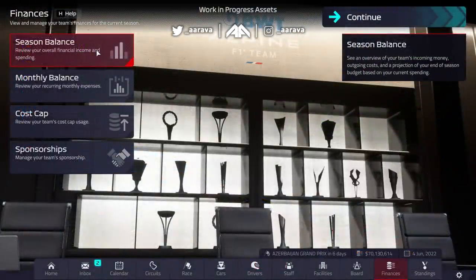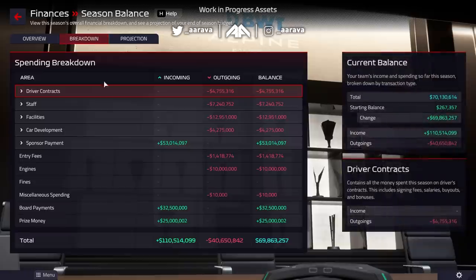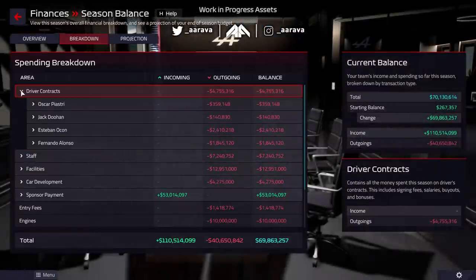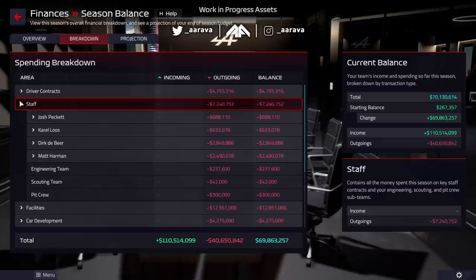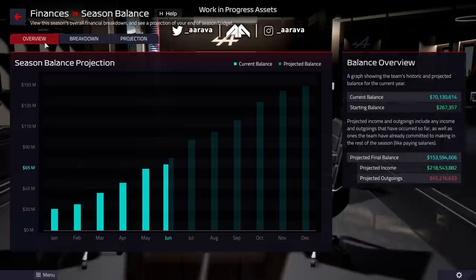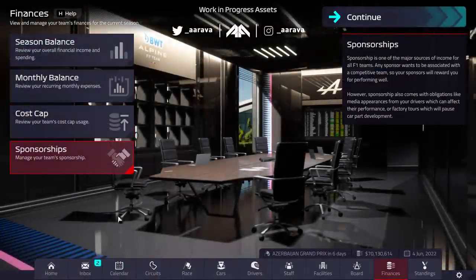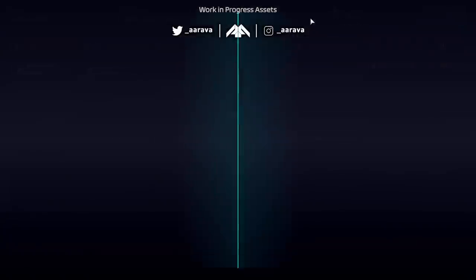Now we cut back to the main hub menus. Let's talk about the financial aspects, because in real-life Formula 1 the cost cap is a massive thing. They're very unapologetically nerdy when it comes to breaking down the figures — you can really delve in and see where you're losing money or gaining it, and plan month to month or year to year for what parts and big developments you want to make.